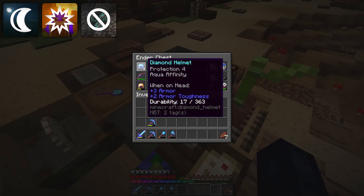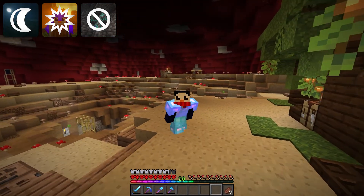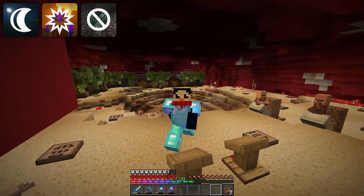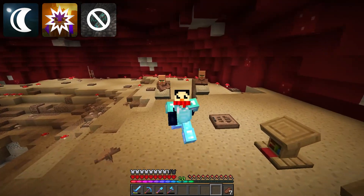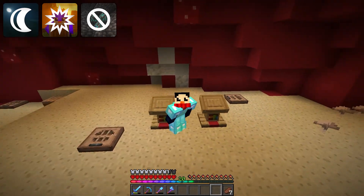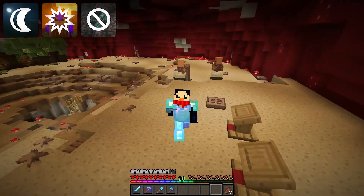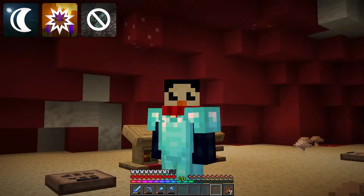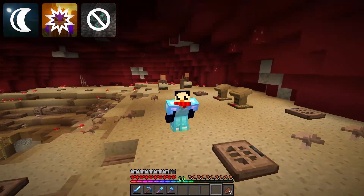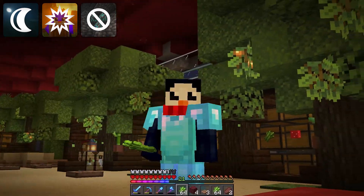17 durability — not looking so great. I kind of need mending on that really bad. I kind of want to wear a helmet if we're going to fight the dragon. So I think before we get to any of that fun exploration, stronghold finding and dragon fighting, we need to put together a very basic little villager setup right here. I've already got the lecterns — I think I want mending and unbreaking. Hopefully I can trade with the librarians and figure all that out.